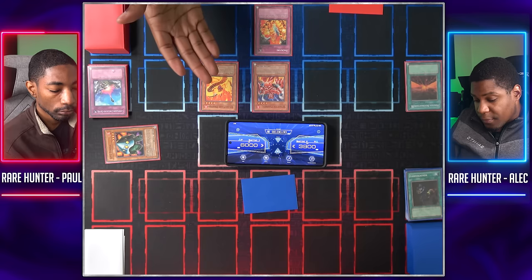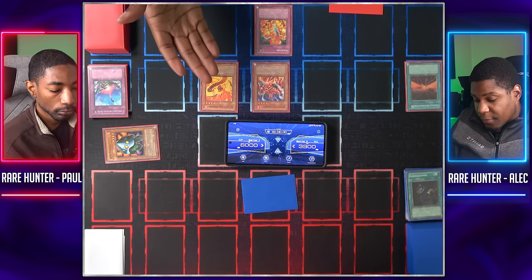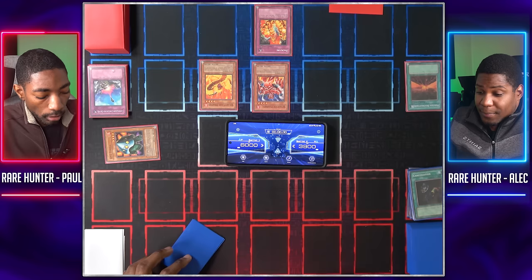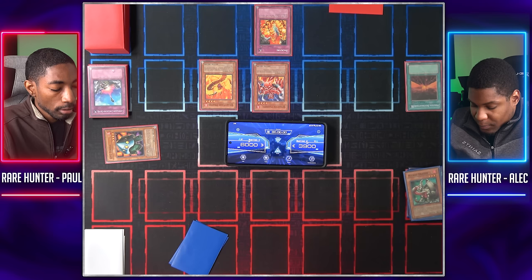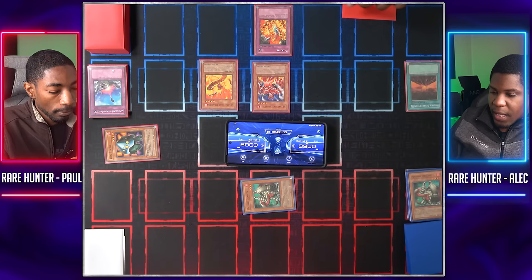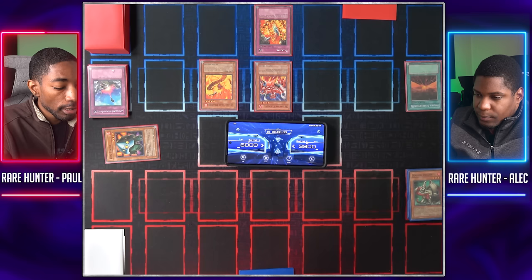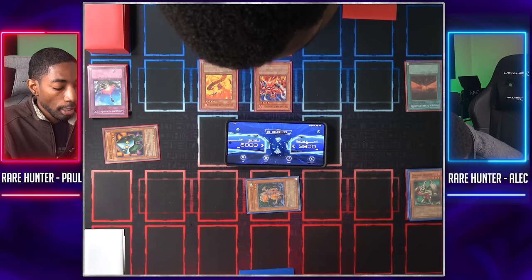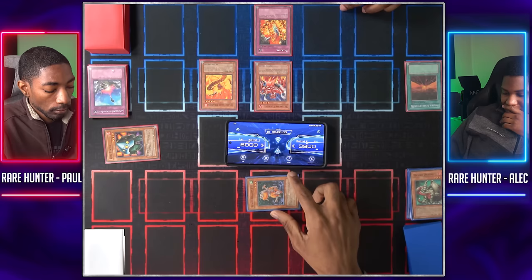Draw — move to battle phase. During the battle phase, Spirit of Flames increases attack by 300, so it's at 2,500. Solar Flare Dragon, attack his face down. You attacked Masked Dragon — when it's destroyed in battle it lets me summon a Dragon from my deck. I'll summon another Masked Dragon. My Spirit of Flames attacks your Masked Dragon — Masked Dragon is destroyed and its effect activates again, allowing me to summon Armed Dragon Level 3. It can level up in the standby phase, so I'll eventually be doing some leveling up. I move to end phase — Solar Flare Dragon, burn him again for 500.